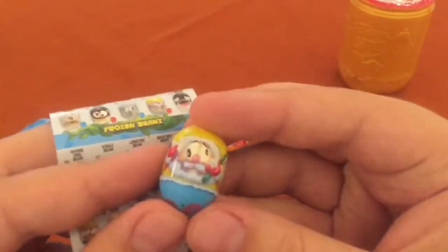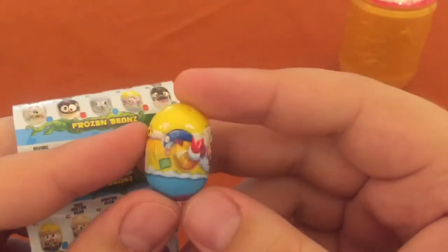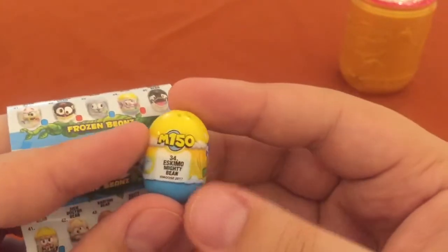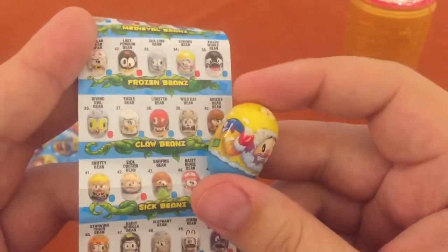Two to go. We've got an Eskimo — hey, I've seen this guy before. He's trying to catch fish with a block of ice and he's got one. 150 points — the Eskimo Mighty Bean, number 34. Turn around. There you go.